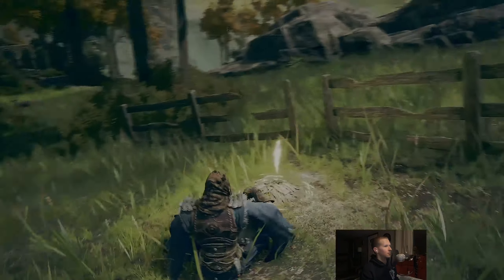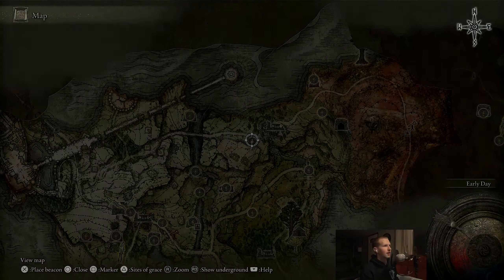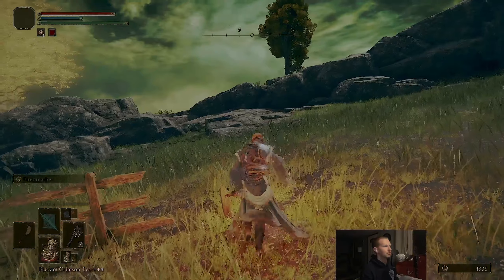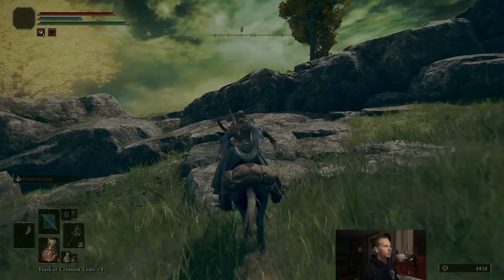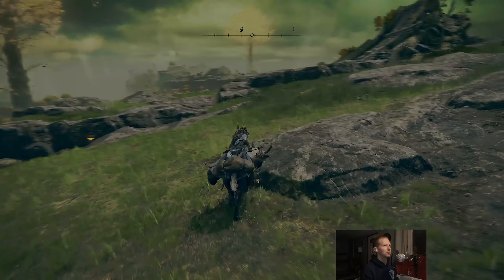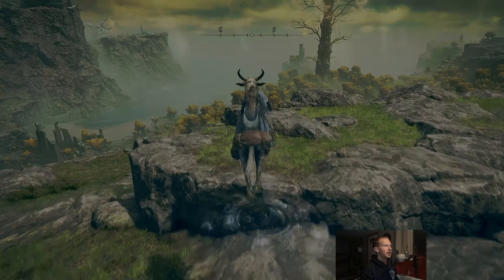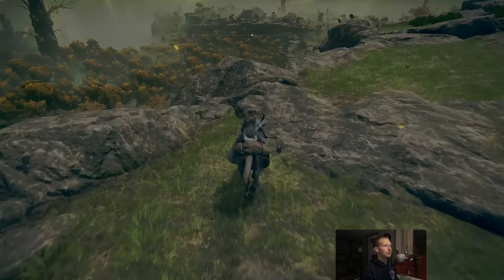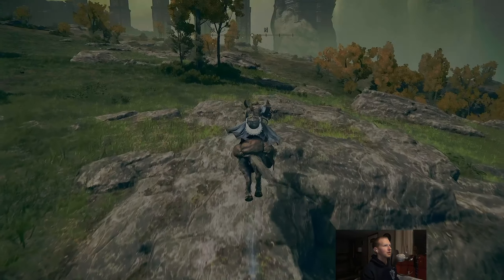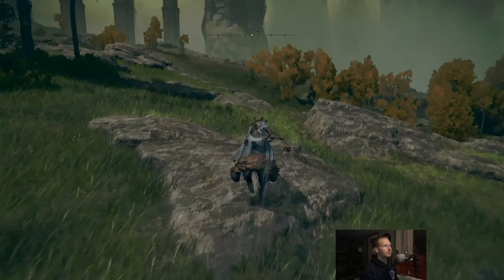We got this grace, and the village is done. This is Summonwater Village outskirts. Let's check all along this land as usual. I'm going to overcheck everything just like I normally do and just make sure that there are no items hidden about.